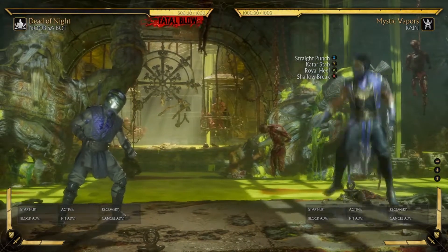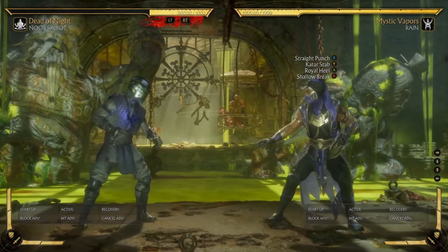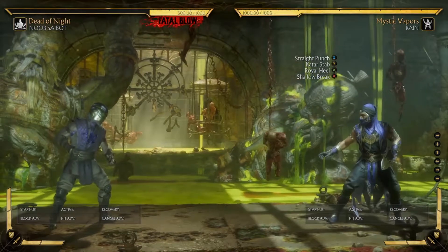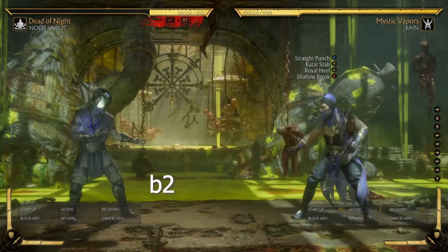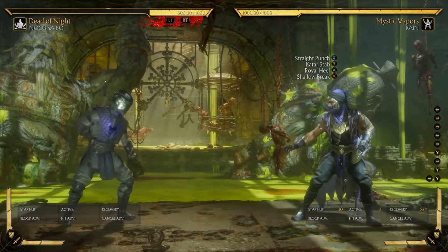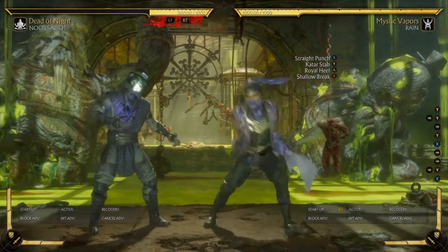This is down, or simply D. Jumping is up, or U. Going forward is F, or forward, and then back is B, or back. When someone says you do back 2, you do back and 2, which is Y or triangle — like that. Back 2, 1 — that was back Y and X.